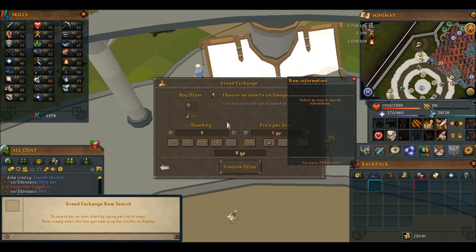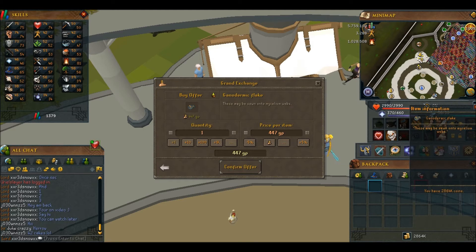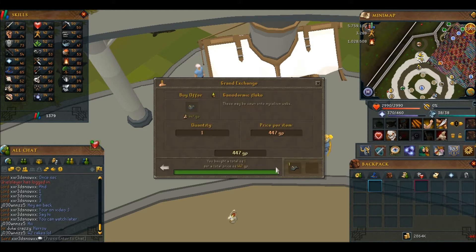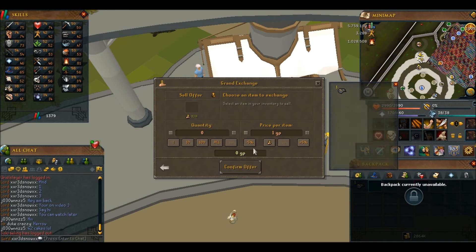I'm going to explain how you Merch. So you're going to have to buy a whole bunch of the item that you want to Merch. We'll buy one first. This is something that many people do not like the idea of. So if it buys — okay, so I bought for a regular price. I did that wrong, sorry.